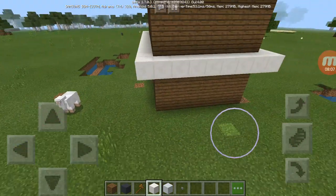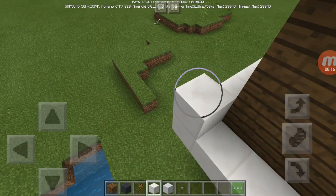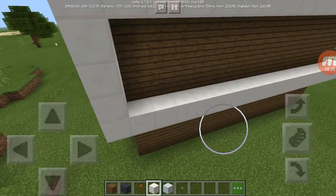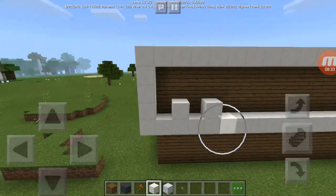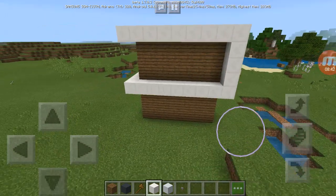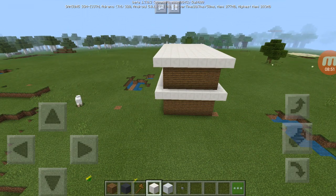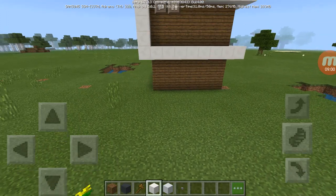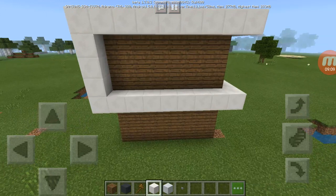Then along the west side of the house, we'll fill in the space between the rooms. Next up, we'll add in the windows. Starting at the front between the quartz blocks, place black stained glass pane that wraps around to the white block.